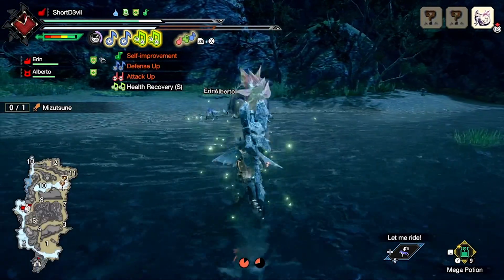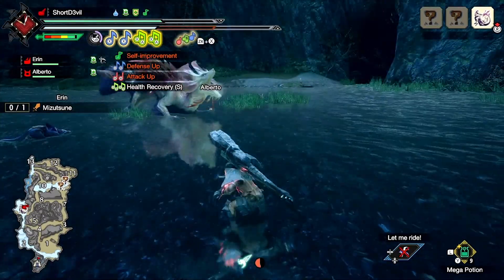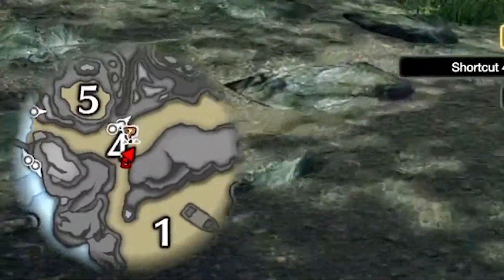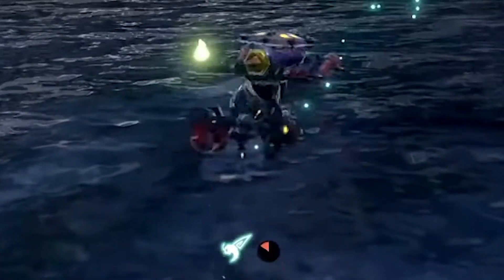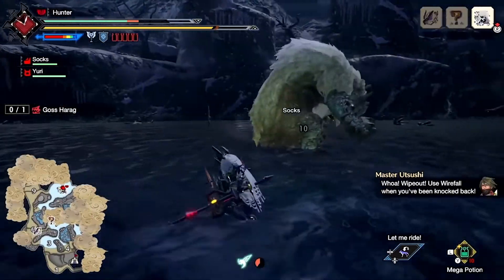Thank god for that because sometimes they can be very annoying. However, you won't be able to tell which monster is which until you've fought the monster a couple of times. Additionally, you can zoom into the map to see any collectible items. The bottom middle of the screen will show any wire bugs that are available to use, which I'll be talking about more later on.